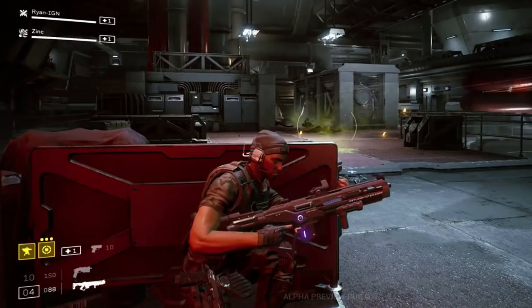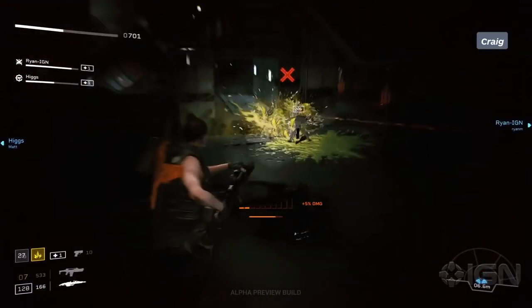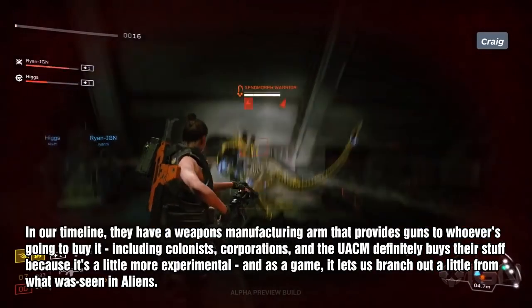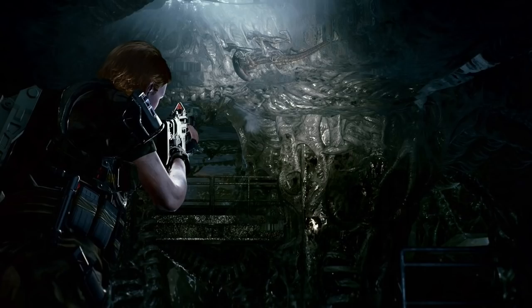They've been given the opportunity to expand upon what was seen in the film, and when they started looking at that, they realized they needed to have multiple manufacturers for the guns and gear. The Aliens film had a few companies listed, like Armat Battle Systems and Weyland-Yutani, which provided the marines with their weapons. Hyperdyne Systems was the company that created the android Ash from the first film and Bishop in Aliens. In the game's timeline, Hyperdyne has a weapons manufacturing arm that sells to colonists, corporations, and the UACM. Each company that manufactures weapons goes back to who their allegiance is with — Armat Battle Systems is the primary supplier of the United Americas.